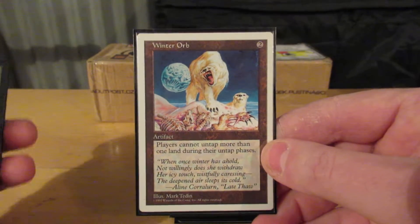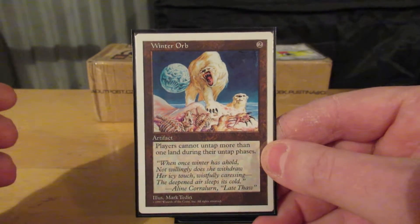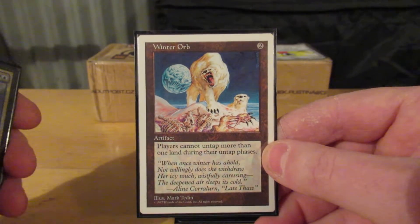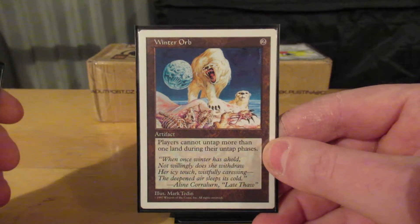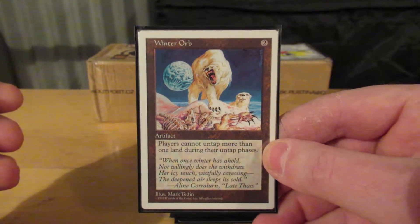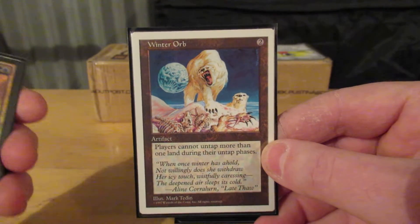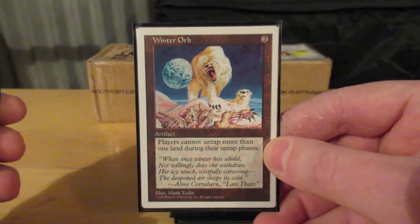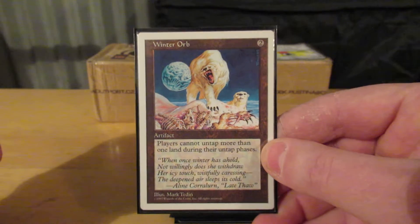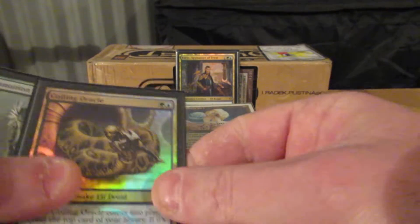Winter Orb. With the few mana creatures I have, and Earthcraft and Nature's Will, they all break the symmetry of the orb. This deck is designed obviously with a lot of small creatures as the main part. Any mid-range deck — anything that starts to play bigger creatures, bigger spells — is going to cause me problems. So I need a way to slow them down, and I'm relying on the pure card draw of Edric to get that for me.